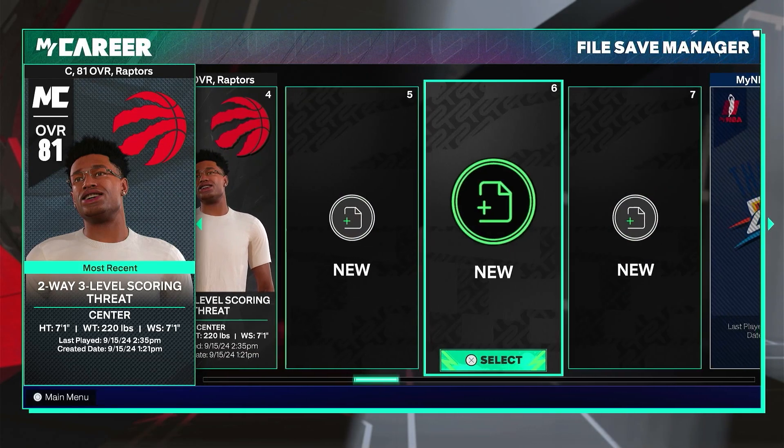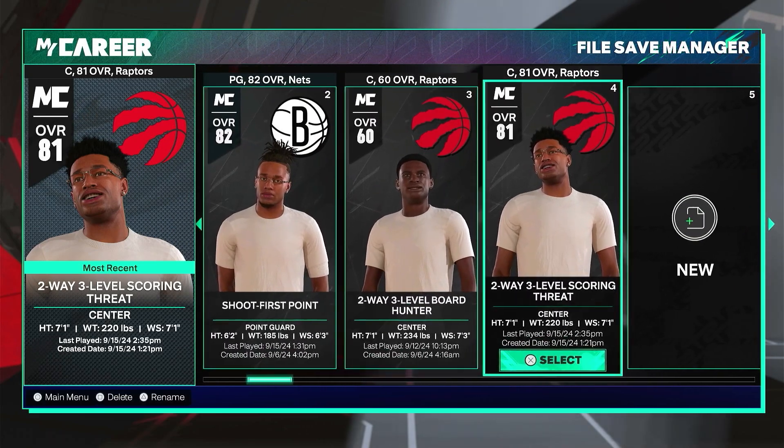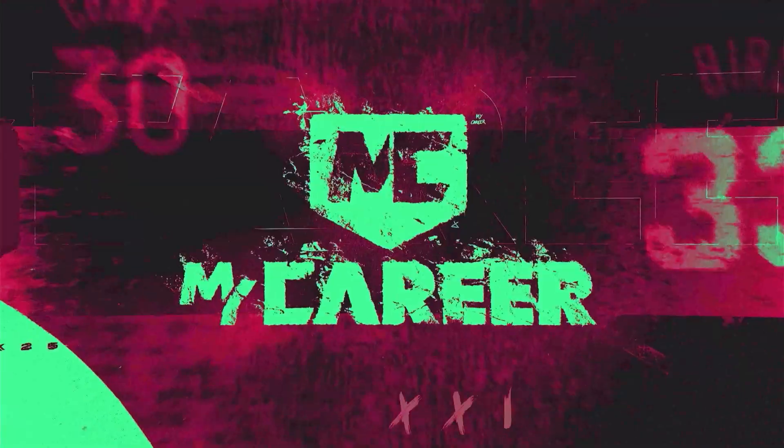I'm gonna start with the center build. Before I get into it, I want to say this year it's incredibly tough to make a build that is very good at one thing and also pretty good at everything else. Like, it's pretty tough to have a 99 attribute in one area but also be pretty good at everything else. I've tried to find a well-balanced build.